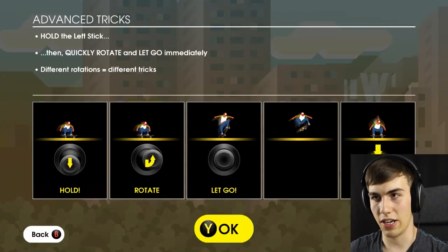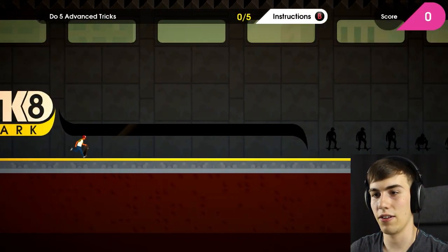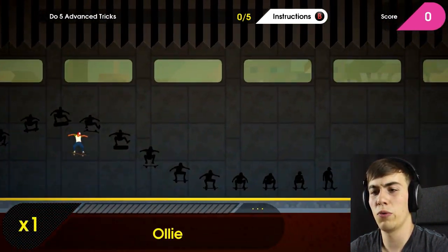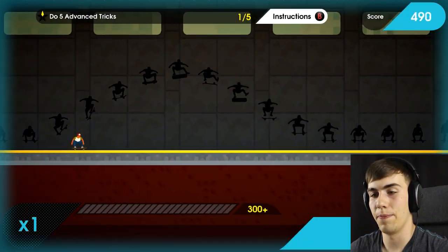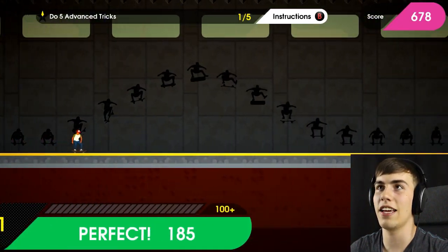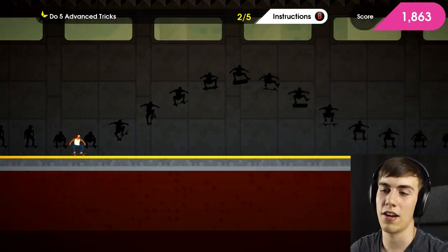Now we move on to advanced tricks: hold the left stick, then quickly rotate and let go immediately. Different rotations equal different tricks. They don't even give me specific ones to do — they just say do something. I did an ollie — that was the advanced trick I decided to pull off. Come on, get some speed. I did an ollie again. Holy crap, I'm bad at this. There — a frontside 360 something or another. That's what I like to see.